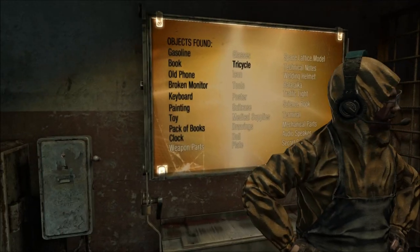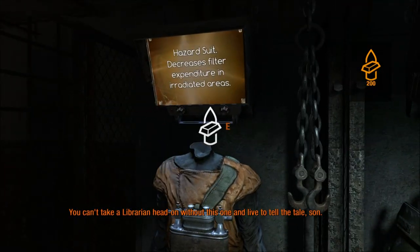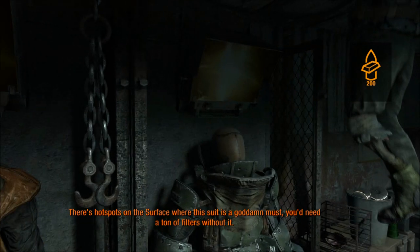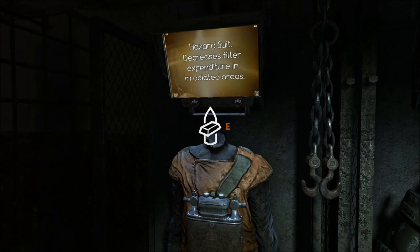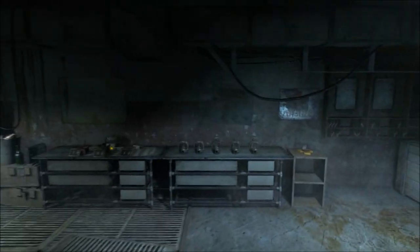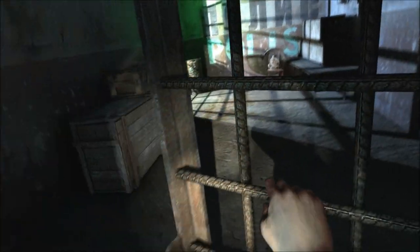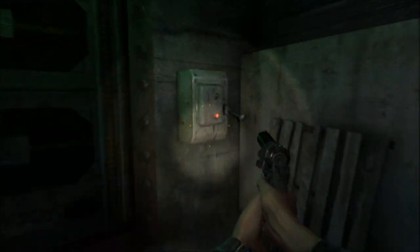I've got a third of the items now, still a bit more to go though. I wanna take a quick look over here. You can't take a librarian head on without this suit and live to tell the tale, son. There are hot spots on the surface where this suit is a must - you'd need a ton of filters without it. I don't have enough to get this yet, but I really do wanna get this suit so I can go into the hot spots. They keep talking about this librarian thing, which I don't know what it is.